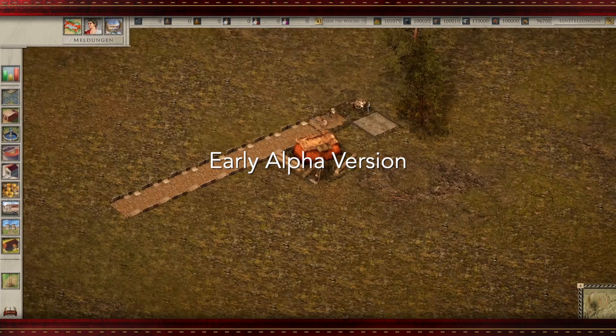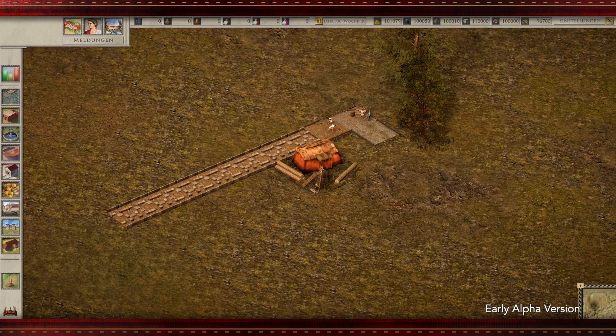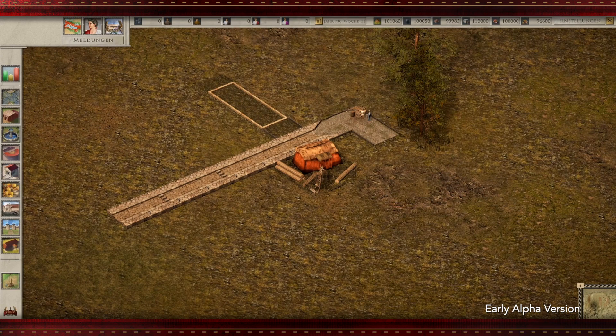Hi and welcome to this pre-alpha video footage of the game Pax Augusta. In this video I show you how you will build apartment buildings in the game. In your city will live five different kinds of inhabitants, from the poor to the very wealthy senators, who use your city as a summer residence.